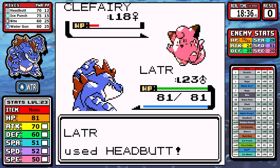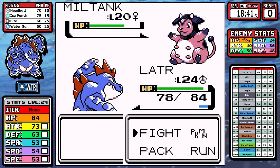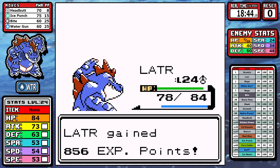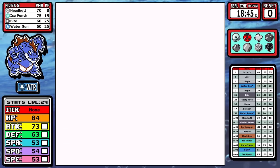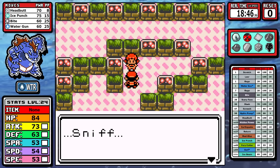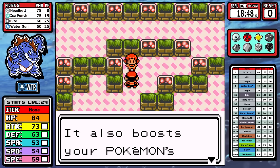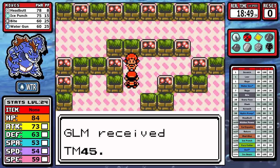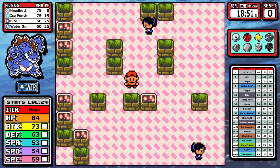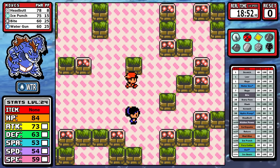Now we can look at Whitney - this is basically a Headbutt show. Things aren't too interesting here. We take out Clefairy quickly, and I get a magical double flinch on Miltank, which is pretty cool - it made an easy battle even easier. That's the third badge down. Considering our attack stat is this Pokemon's strength and how good Headbutt is, that 12.5% increased damage to normal moves from this badge will be very helpful going forward.